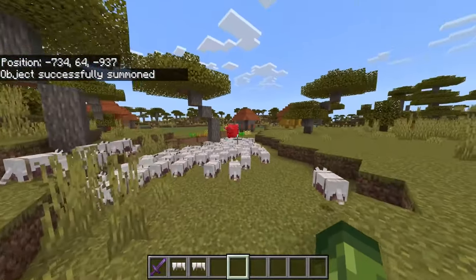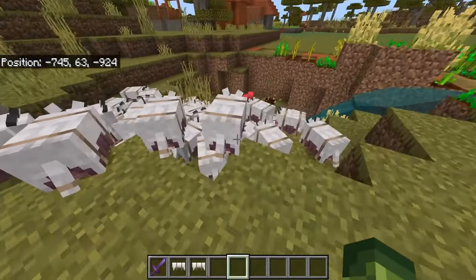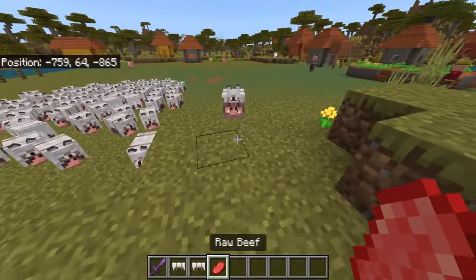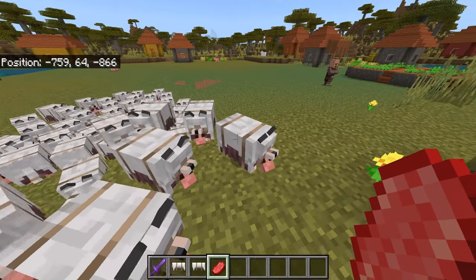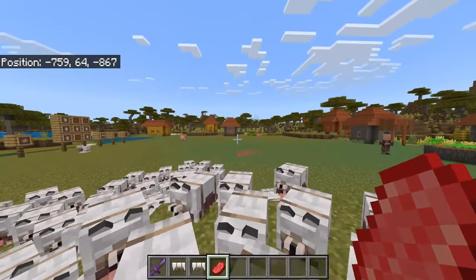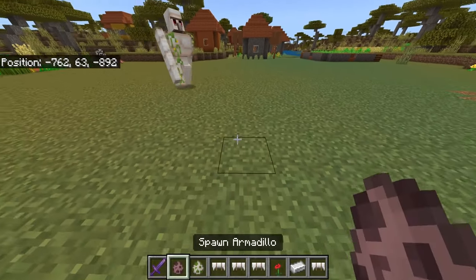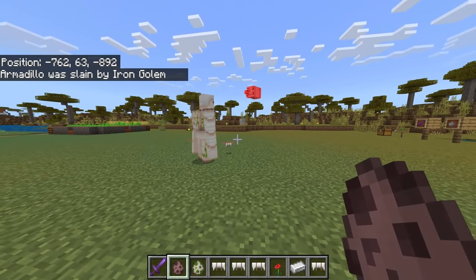I've never felt so protected in my whole entire life as I have with an army of armadillos. This ravager is dead. Ravagers can do quite a bit of damage to your army of armadillos, so if you feed them raw beef they will be healed and ready to go into battle once again. In a 1v1 situation the iron golem still wins, but it starts to get a lot more interesting the more armadillos you add.